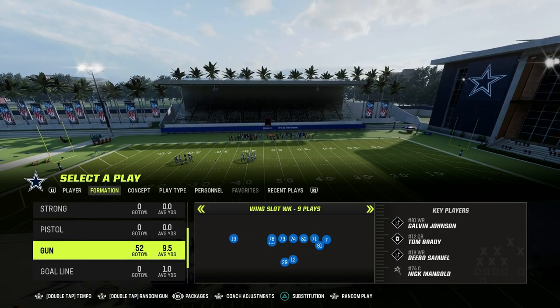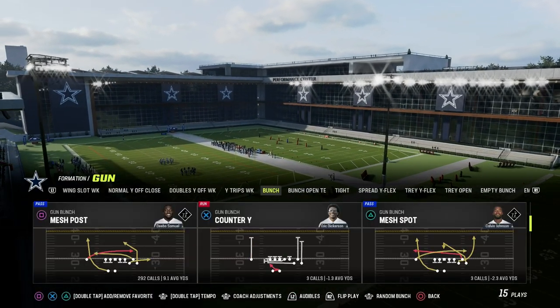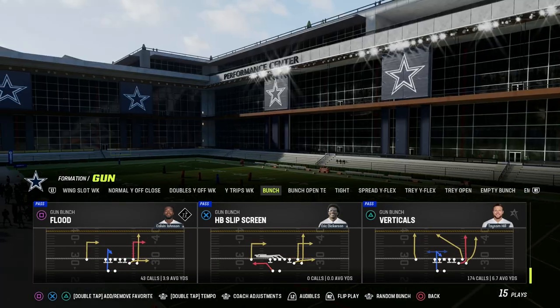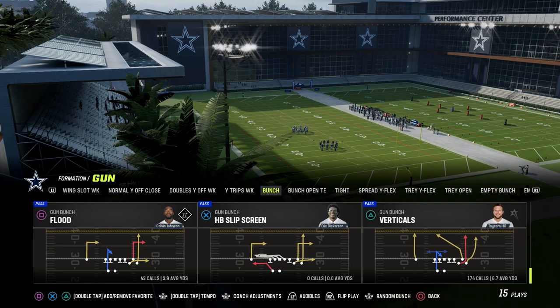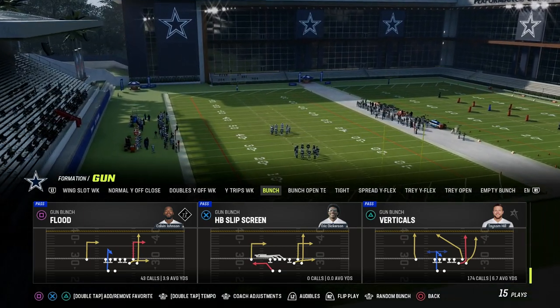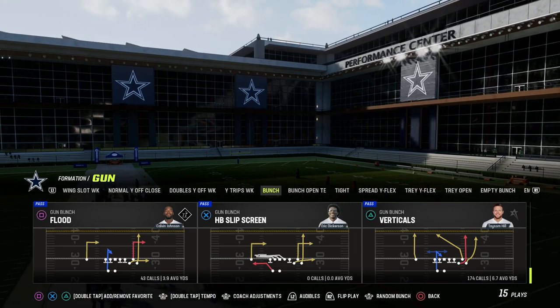We're going to be taking a look at Washington Bunch, and I'm going to be talking about the Y-Cross concept. I think the Y-Cross concept is a super practical and quintessential passing concept that every offense needs to have. The way we're going to set this play up is we're going to utilize the play Gun Bunch Verticals — one of the best plays year in and year out — and I'm going to show you how to make this a really good Y-Cross style passing concept.